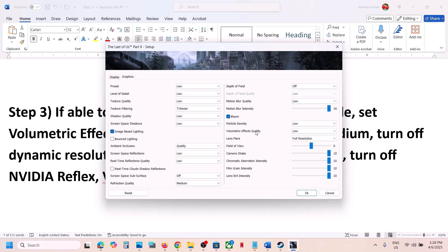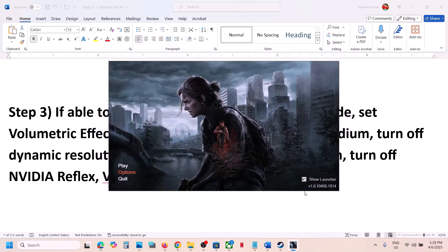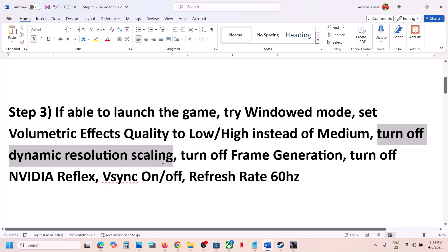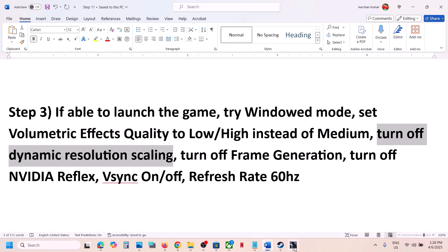Here you can see Volumetric Effects Quality — in my case it's already Low. If it is set to Medium you can try Low, or you can even try High. Set it to Low, launch the game, and check.